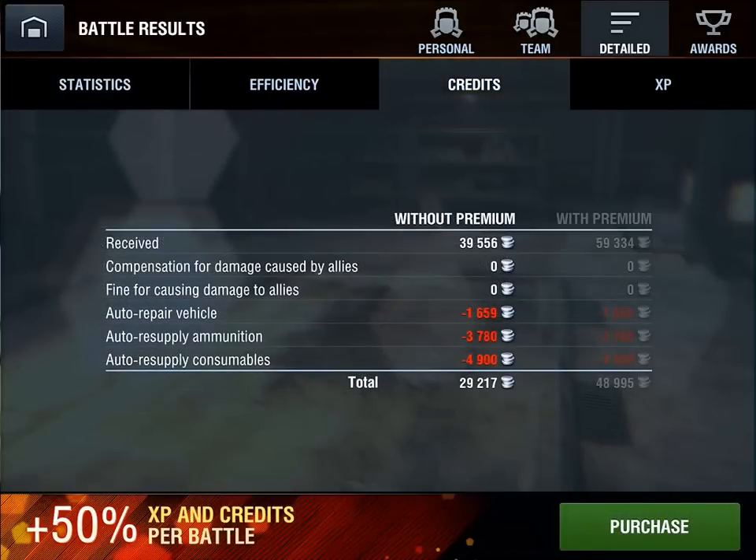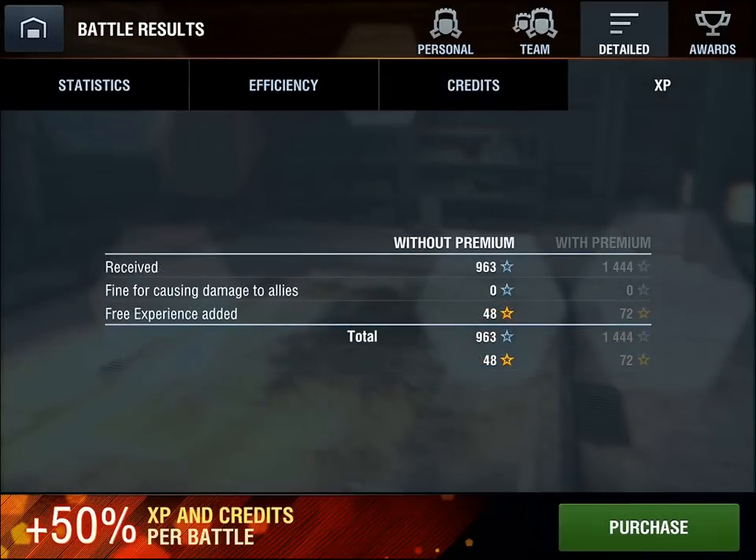The credits tab shows a gross of 39,556 credits. Vehicle repairs cost 1,659 credits; ammunition cost more than repairs this time at 3,780 credits; consumables 4,900 credits — we're running the good stuff. That leaves a pretty nice net of 29,217 credits. The XP tab shows 963 base XP and 48 free XP — stack them up, save them for later. Very nice.